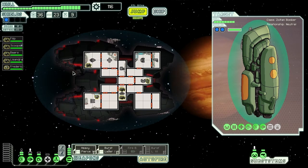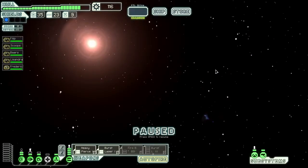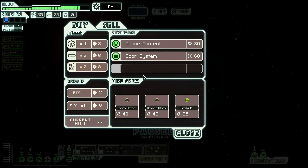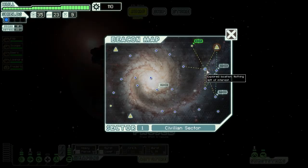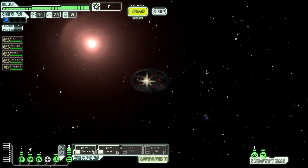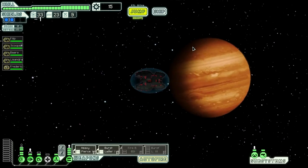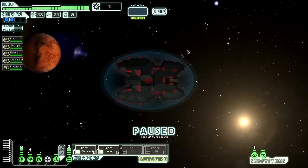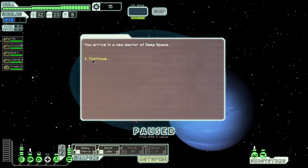Just a Zoltan — we're going to jump to the store and completely avoid whatever that is up there, I don't want to be a part of that. This is the same as the store I just left, or I guess it's just shittier. That burst laser mark 3 is worth a lot of cash though, so I'll save it for now and probably end up selling it if I need to. I'm going to go ahead and beef up on the shields — I'm tired of getting hit on that front.